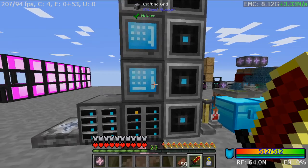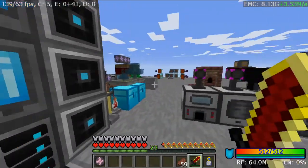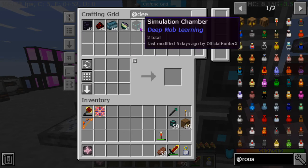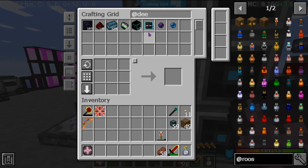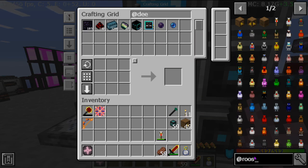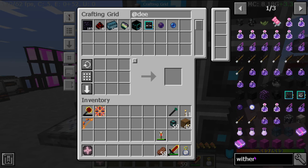So I mean technically, Deep Mob Learning is a potential for us. So to make the wither data module, what do we need?